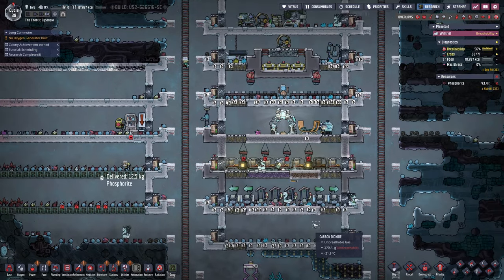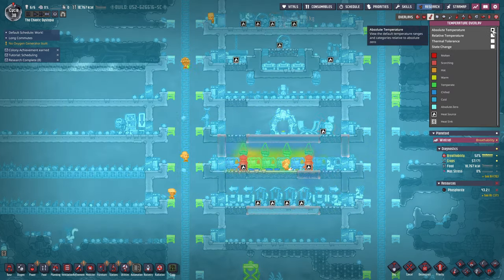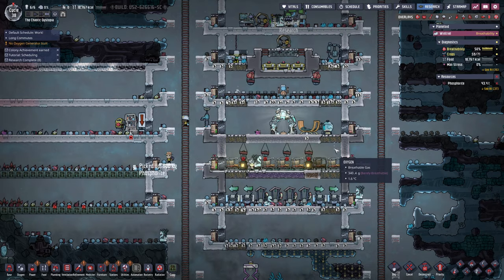Oh, dupes are waking up. We're getting everything insulated. What are our temperatures like here? Pretty good — absolute temperature is meh, it's almost green. We might even get to a point where this stays pretty warm.